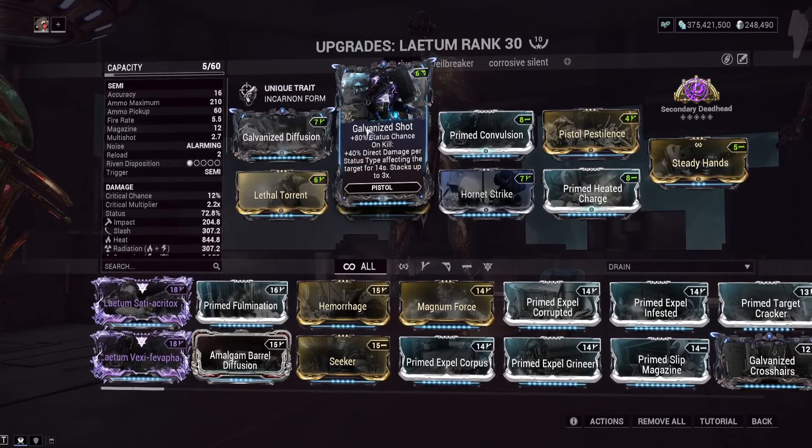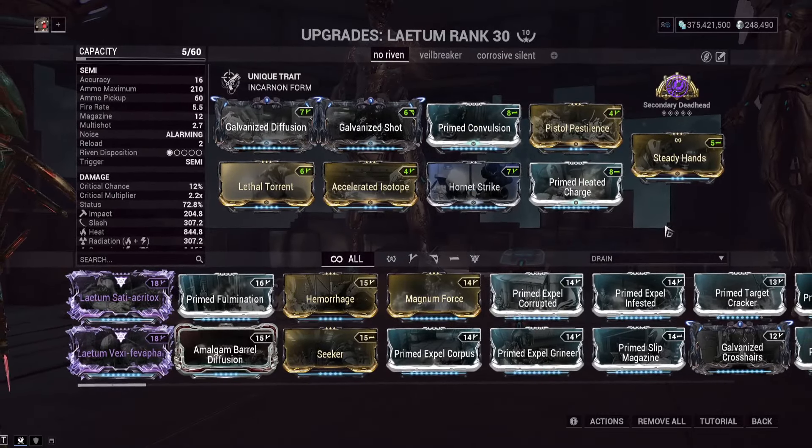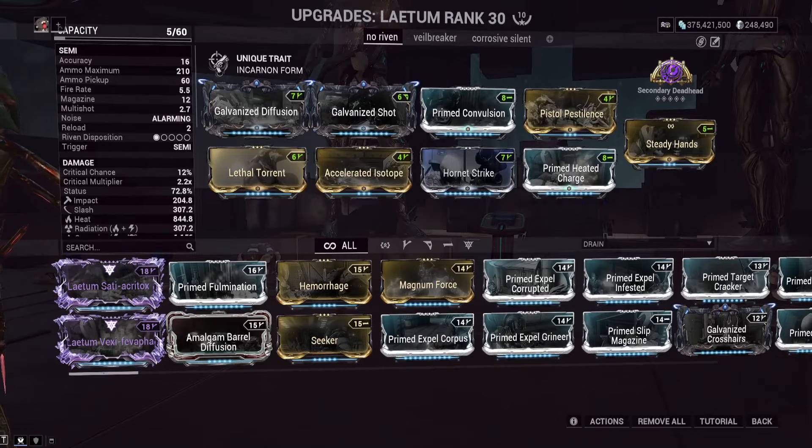Once you get things fully maxed out, that's when you can start swapping mods for ones you find more useful. As far as the build, we have Galvanized Diffusion and Galvanized Shot, both from arbitrations. On kill, these increase multi-shot — this is your ideal mod situation for Steel Path. As you get kills you get more multi-shot, letting you kill stuff even better.